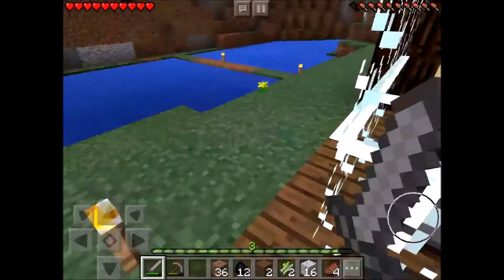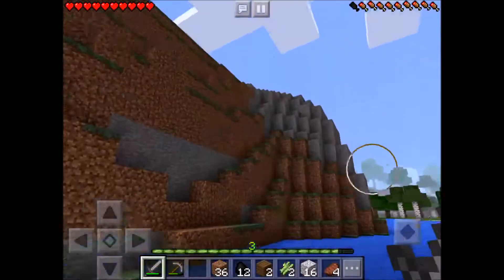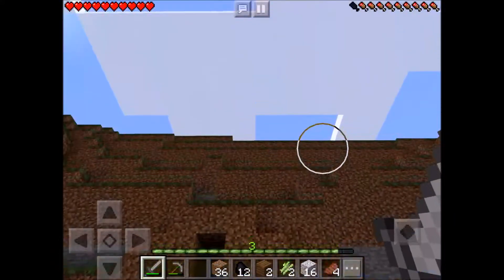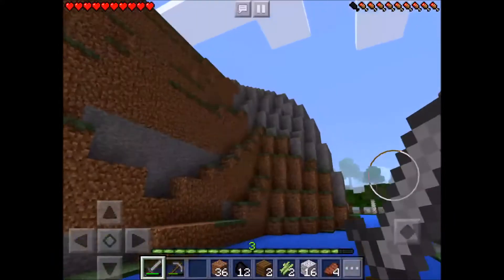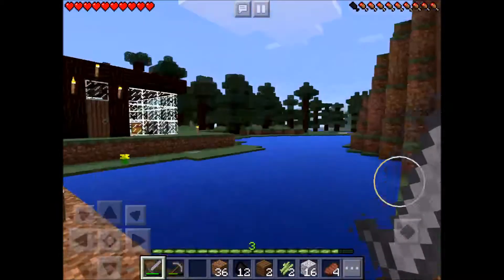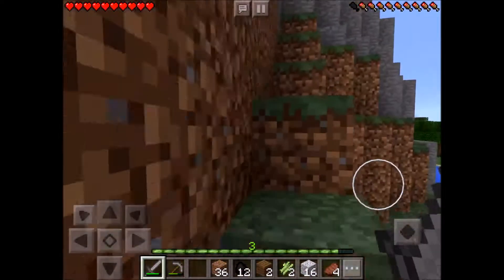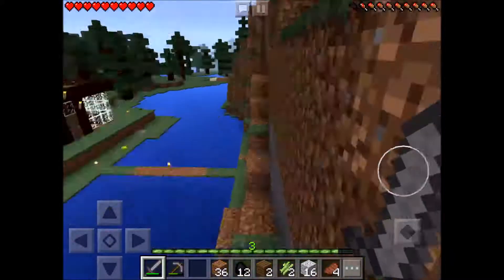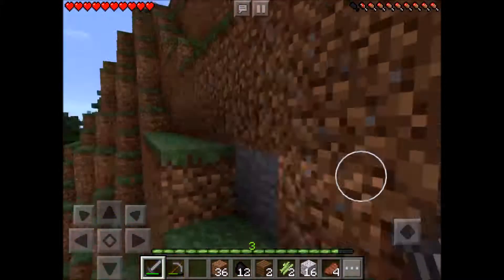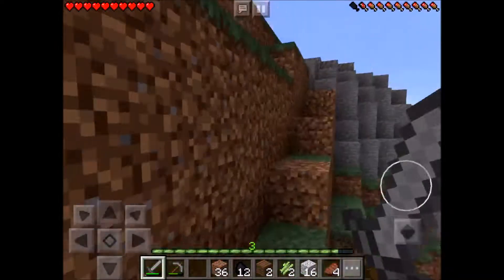I also made some other improvements. As you can see my experience bar has gone up. I'm gonna take you up here to this little area — I went on a little exploring and I found lots of coal which is very needed, so that's where the experience comes from. I built this kind of really temporary little way up here.